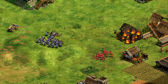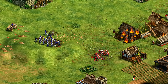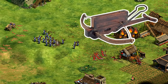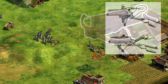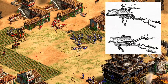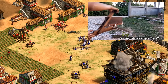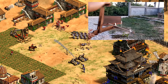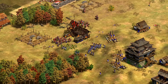Hey guys, Spirit of the Law here. In this unique unit deep dive, we're going to be taking a look at the Chinese unique unit, the Chu Ko Nu. This is based on a real historical weapon that was able to fire a number of bolts in rapid succession, cleverly using a lever to not just draw the bow but also place a new bolt — all in one motion — allowing someone to fire a stack of them in just a few seconds. Historically it's been noted for its short range, low accuracy, and relatively low power, often having the bolts poisoned to make up for that. Some of this is captured in Age of Empires 2 pretty well.